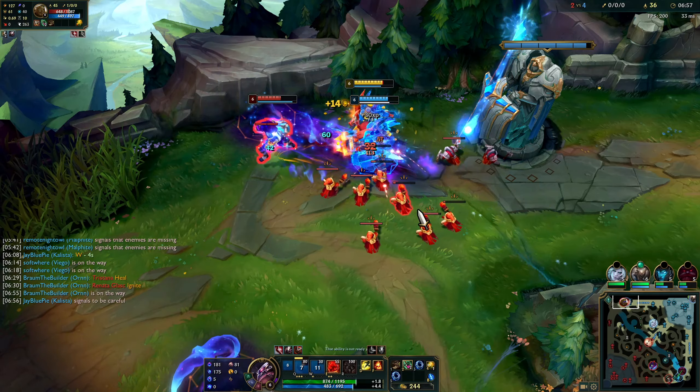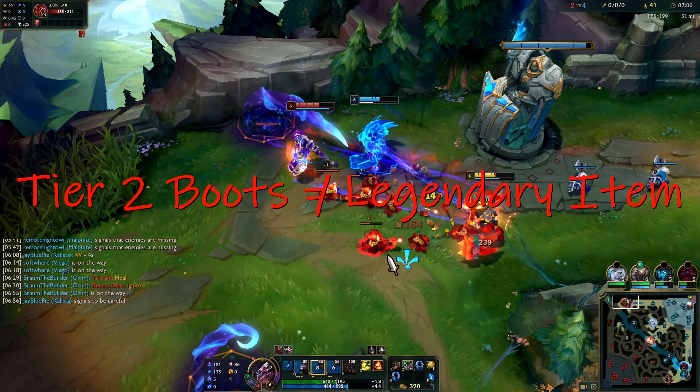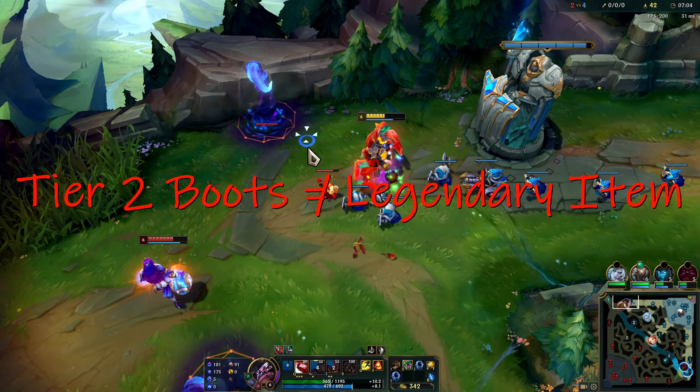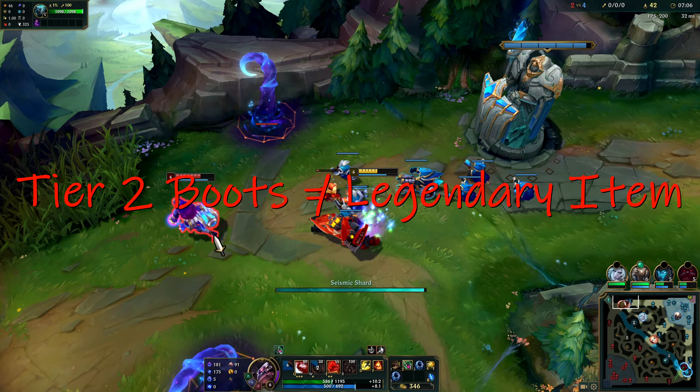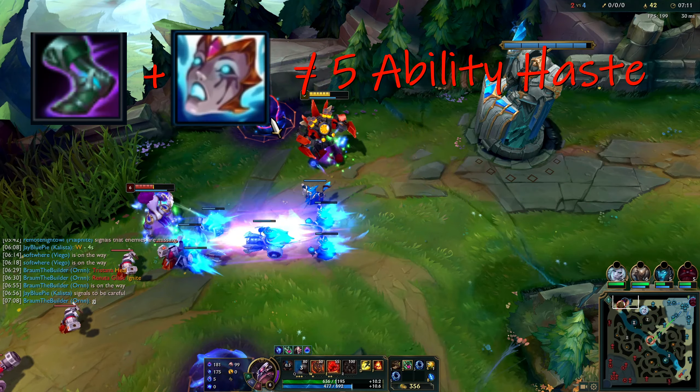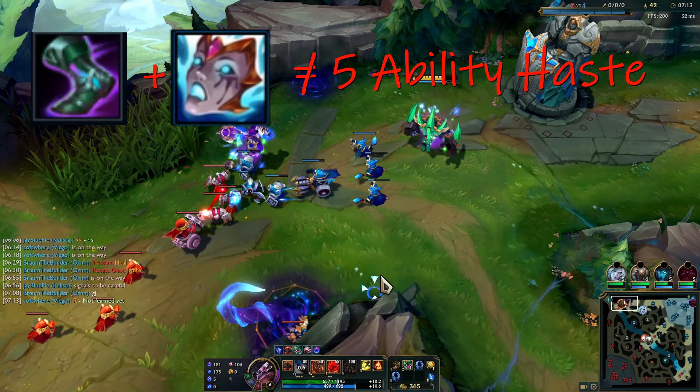One thing I would like to note is that fully completed boots do not count as legendary items, therefore they will not be getting you mythic stats when you build them. So for example, if you build Sorcerer's Shoes and Liandry's Torment, you're not going to get the five ability haste that Liandry's would otherwise grant to other legendary items.